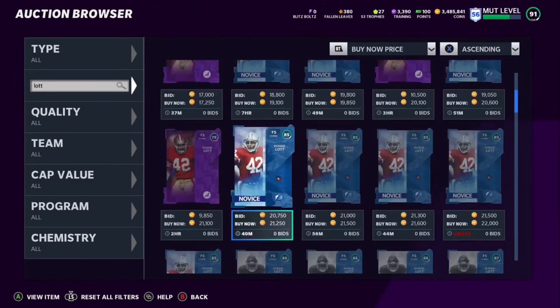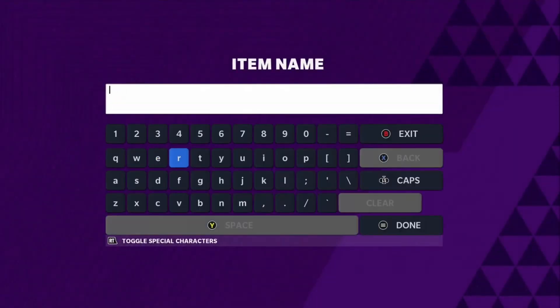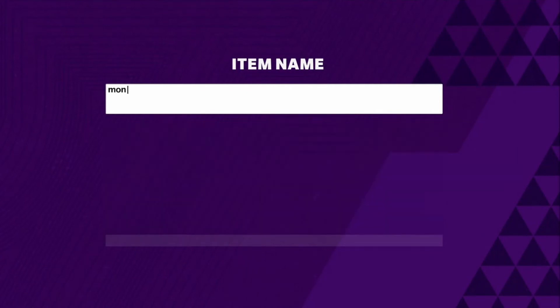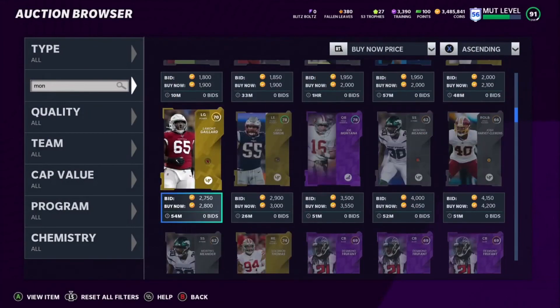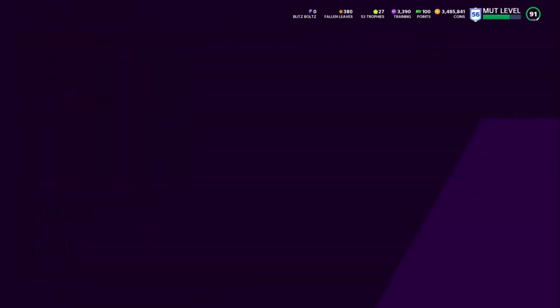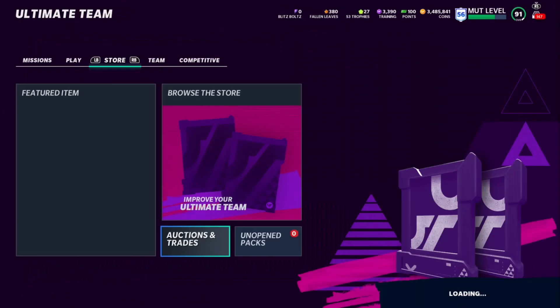Ronnie Lott is selling for 15k. Doing a solo you get 3k in coins, you get 15k for the card — easy money. Joe Montana is only going for 3k, but the point is there are going to be some legend cards going for more that you haven't done the solo for yet. There's no way you did 14 weeks of solos. This is just a reminder — come into the legend solos, do them, get coins, get power-ups, and just stack before the blitz promo comes out.